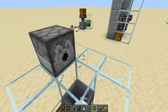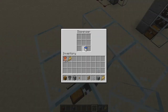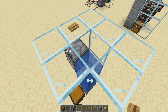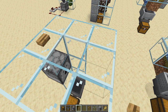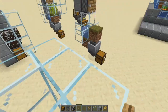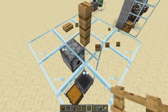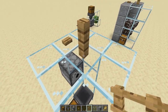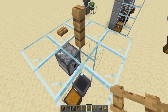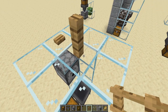Put a water bucket in the dispenser, then place a block on top and a button on top of that. Press the button to test — water should come out, press again and it stops. Now go get your cows, lead them over, and push them in. Once your cows are in, put a fence on top to stop them from bobbing up and jumping out. You only need two cows to start — it takes a while to breed up to 24 for entity cramming to kick in.